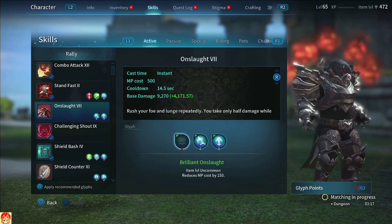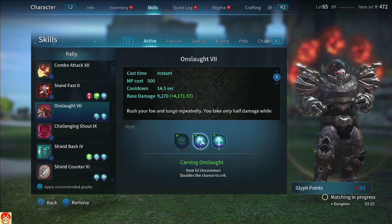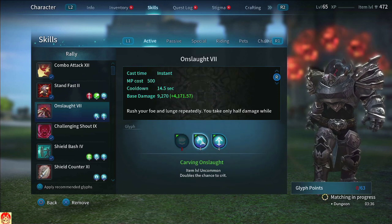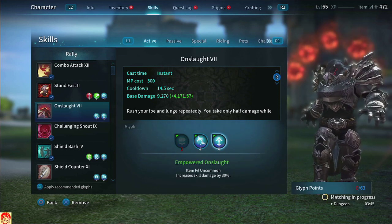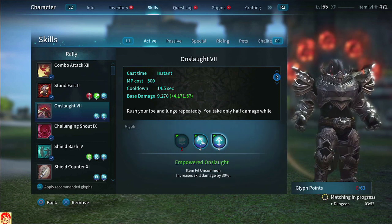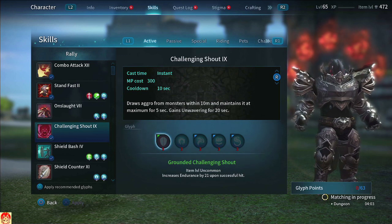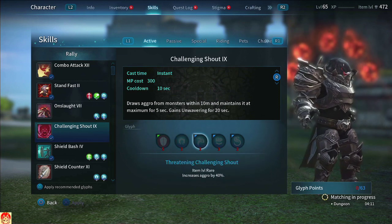Onslaught — there are two builds for Lancers. Mine is Onslaught because I always use it as long as the mechs allow. It's also a good damage mitigator and helps with eating mechs. I run Carving Onslaught and Empowered because it doubles the crit and you do 30% more damage — especially effective with 1.5, 2.0, and 2.5 mounts if you can cycle through them. Skip Challenging Shout — I'd only run that for PvP.